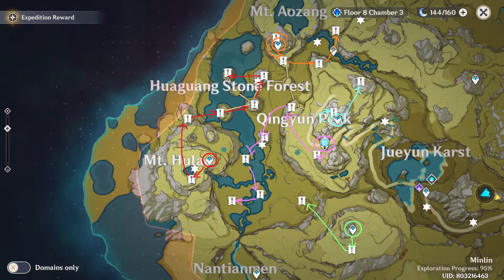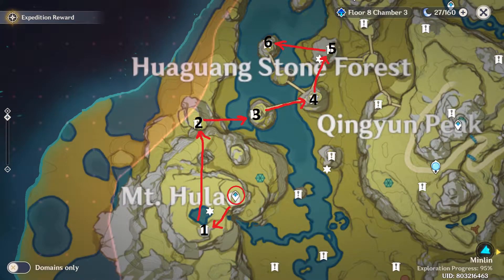The red, orange, blue, pink and green routes. The ones with the circle are the starting points. Let's start with the red route. Here we have 6 shards.